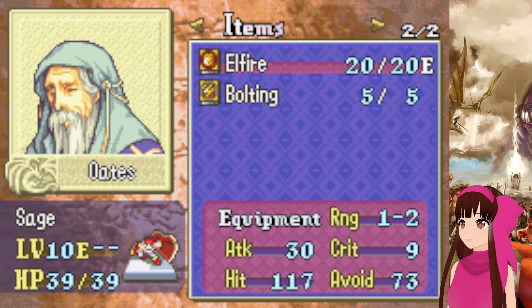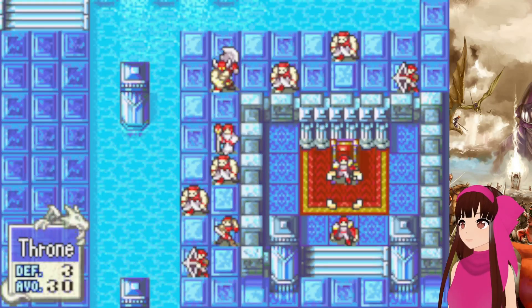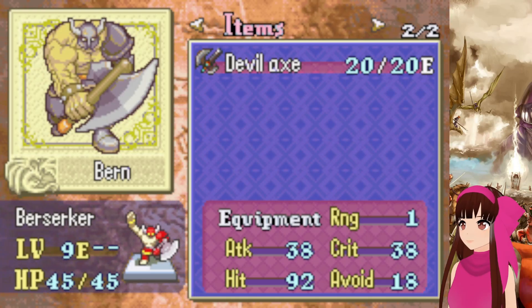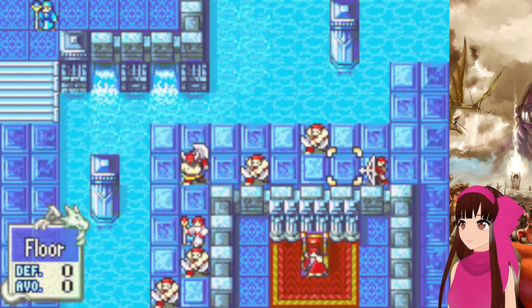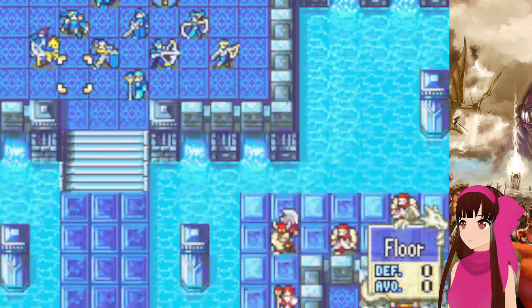We have our boss, Oats, and this other guy over here. Both of them have Bolting and they both cover each other's ranges. I had a scare with him on Deke once — he fought Deke and he criticaled, but it backfired on him with the Devil Axe. There are a lot of pirates, so swords will be useful, but I do want to send Corell out front.